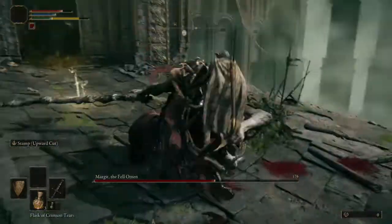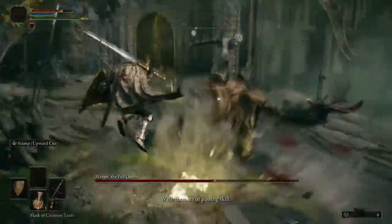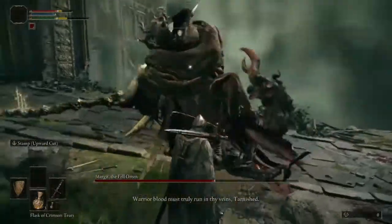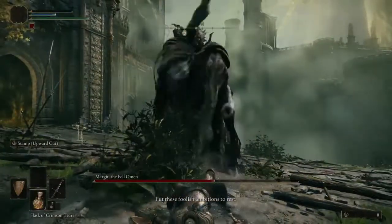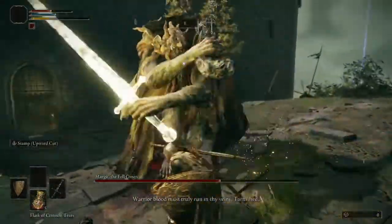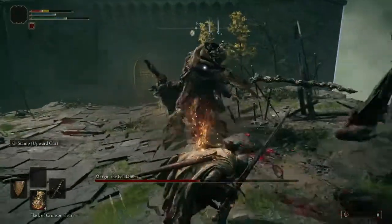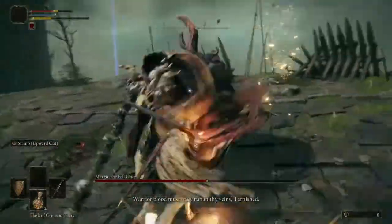The combo starts with two light sword slashes, followed by a downward thrust with the physical weapon. From there, what happens depends on what you do. If you block the downward thrust, your guard will likely be broken and he will follow with a special riposte animation where he cross-cuts you with the sword and staff. Alternatively, if you dodge the downward thrust into the ground, he will follow with a very quick dagger slash that you'll get hit by unless you block immediately out of your roll, and then follow with a double slash using the staff and the hammer.